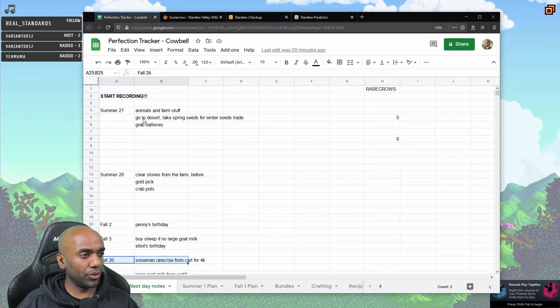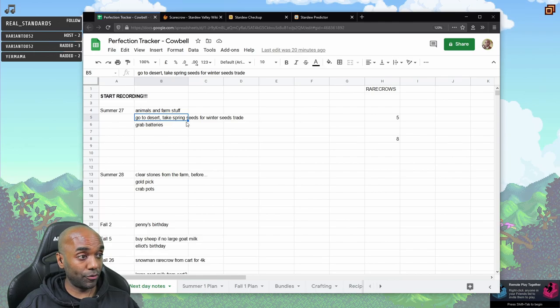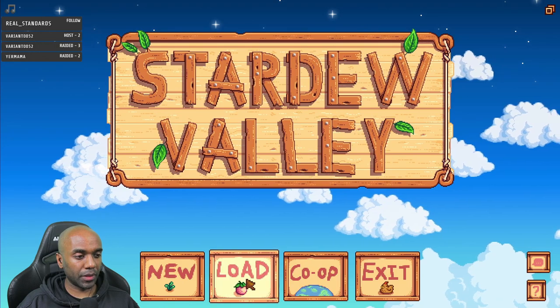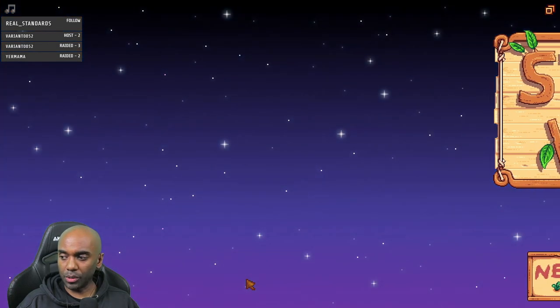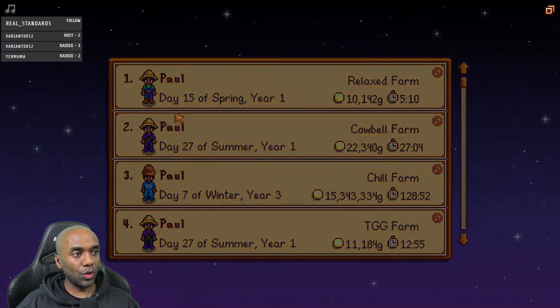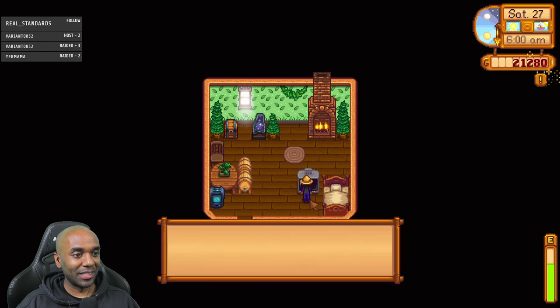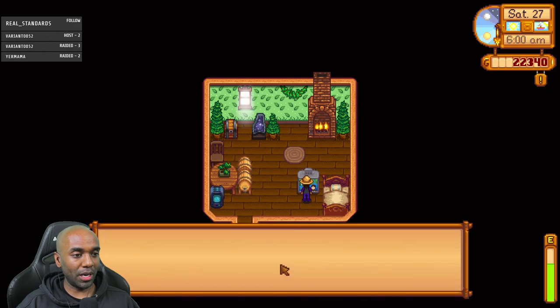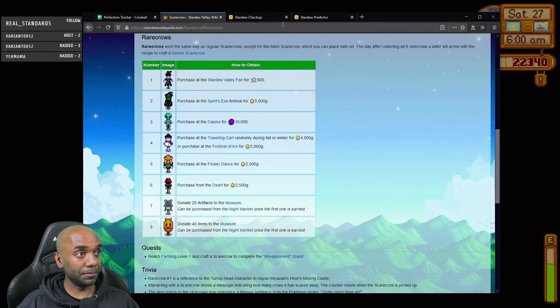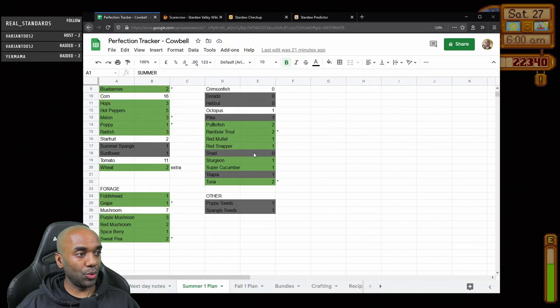Just double-checking — animals, go to the desert to trade for winter seeds, get the batteries. It's going to be a Saturday. We're going into Cowbell Farm doing more of my single-player offline game and testing. I've been trying to improve my tracking spreadsheet. It's the Dance of the Moonlight Jellies — I need to make sure I go to all the festivals.